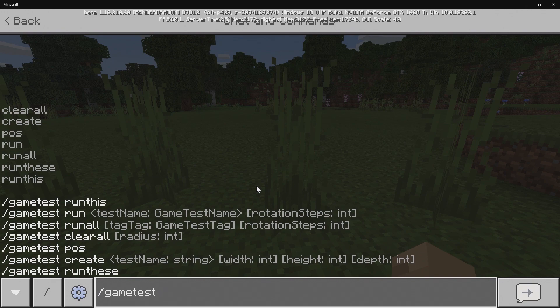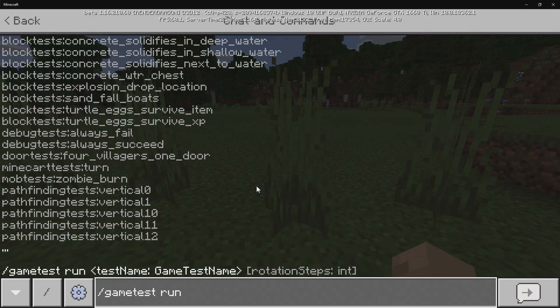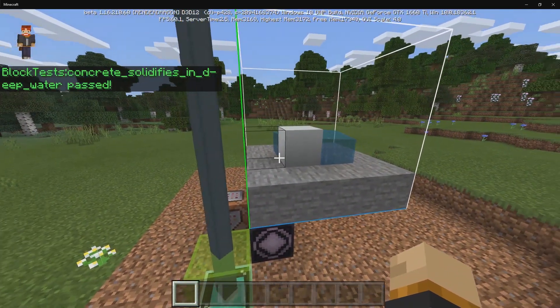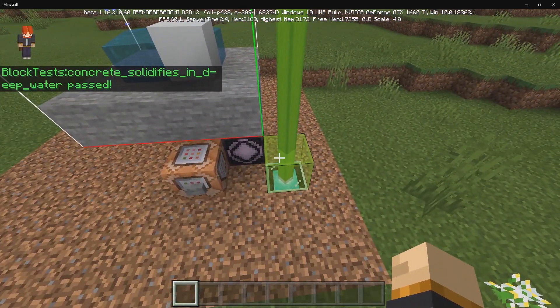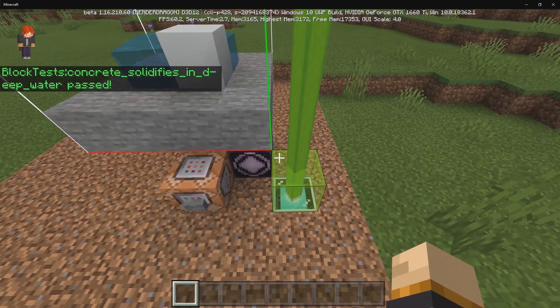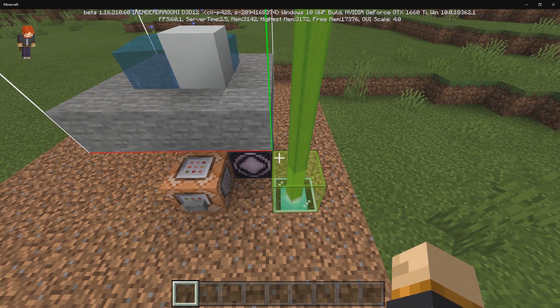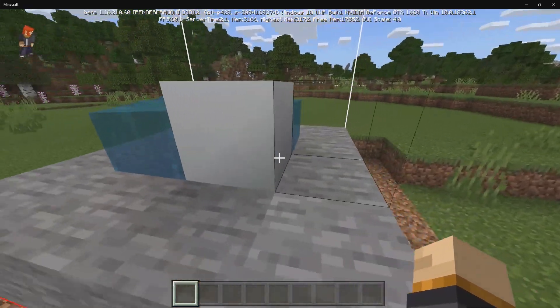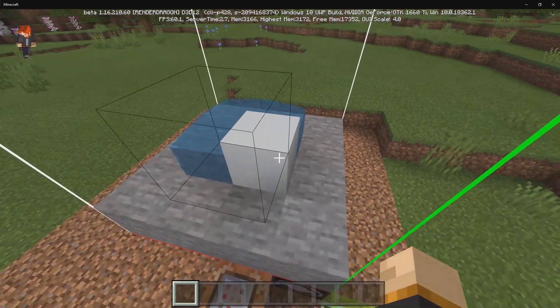We have the next command, which is Run. For Run, there are a lot of different options. Let's go ahead and do Concrete Solidifies in Deep Water and press Enter. As you can see, we have a little test area that's going to give us a beacon. If it passes, it'll turn green; if it does not pass, it will turn red. This one is quite simple to test because it's just concrete solidifying inside of water.